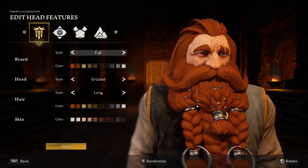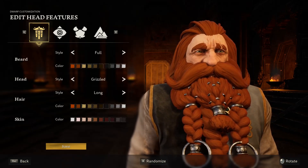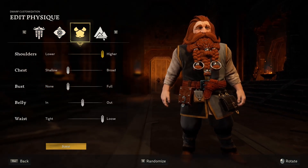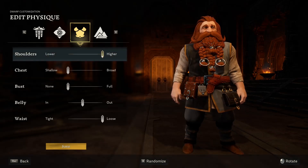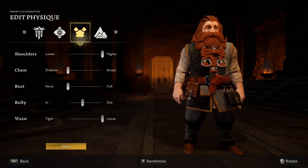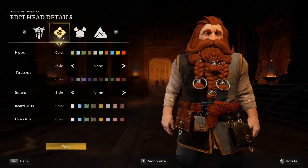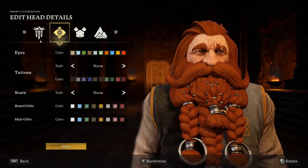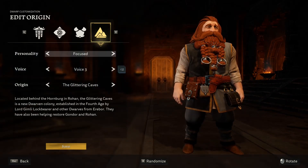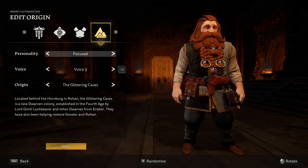We're here in the character customizer. I've never really created a dwarf before, so let me check how he should look. You have your typical shoulder, chest, bust, belly, and waist options. You also have tattoos, eye colors, beards — very important — and even personality settings. Let's check it out.